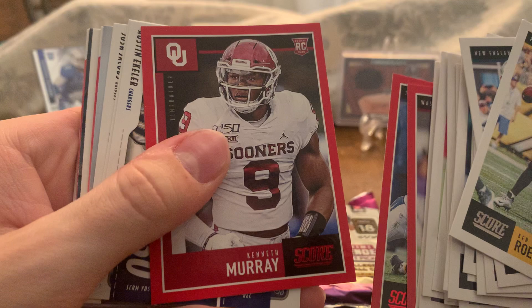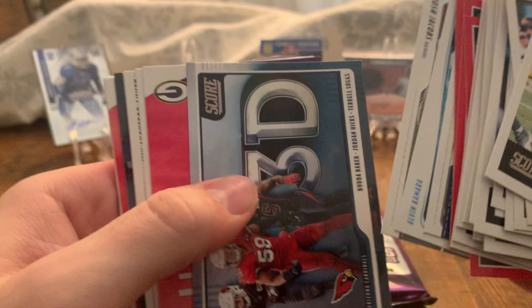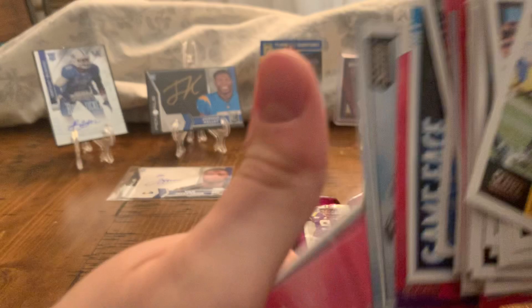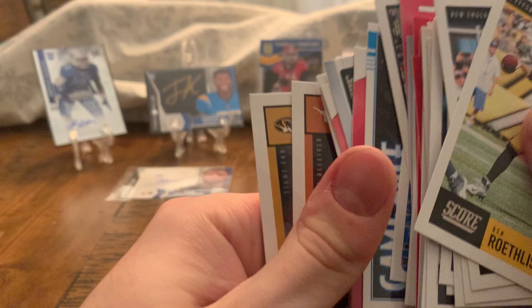I'm not too sure about Kenneth Murray — I believe he's a Charger, but don't quote me on that. We got Ekeler, Kamara, Jacobs, Cardinals. Aaron Rodgers in the zone, DeShaun Watson game face. We got Amari Cooper in the zone, Mike Evans in the zone. Here are our rookies — we got James Morgan. So that wasn't a great pack — we could have gotten some better rookies there, but it is what it is.